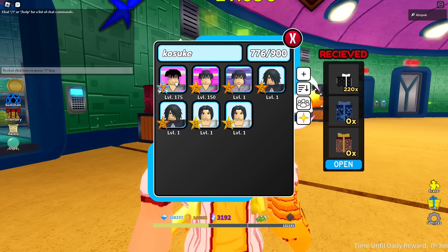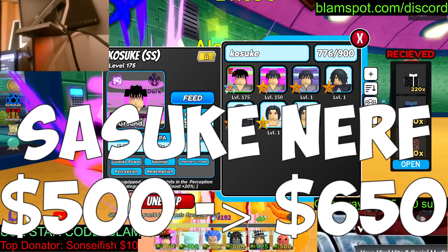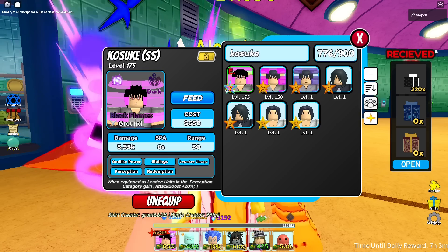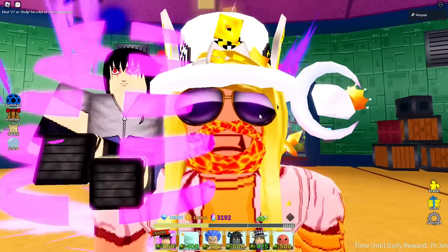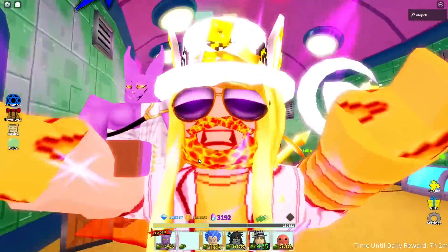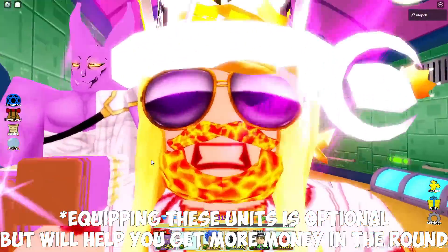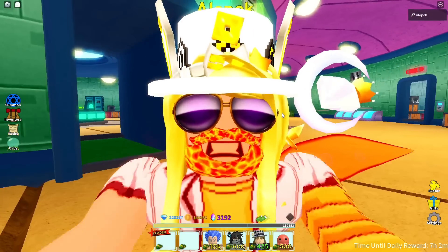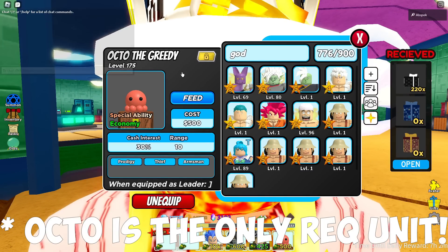Since they made a lot of units like Sasuke cost more than 500 to place on the start, I came up with a secret hack to increase your starting cash in the wave so you can afford to play some of the more expensive units. This is a multi-part step, and you can do this with a few units, but here's what I recommend. If you want to do the basic method, all you need is Octo equipped in one of your slots.